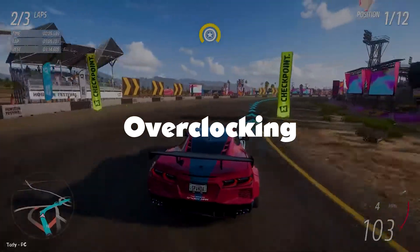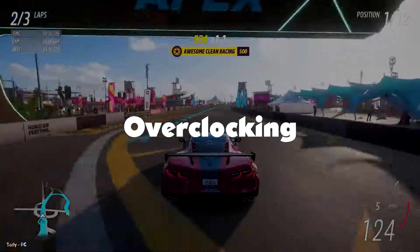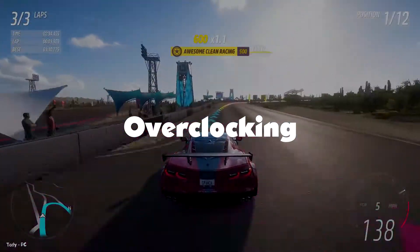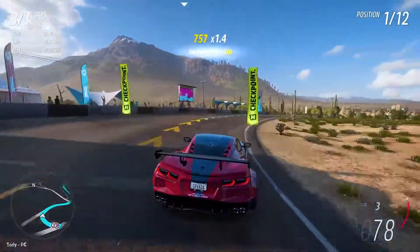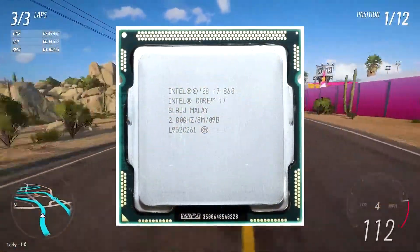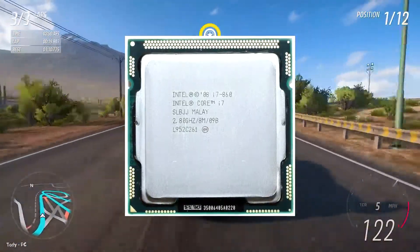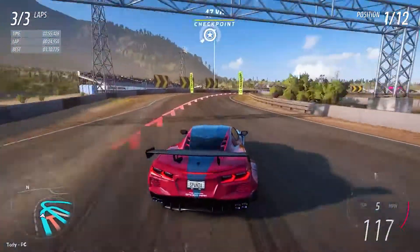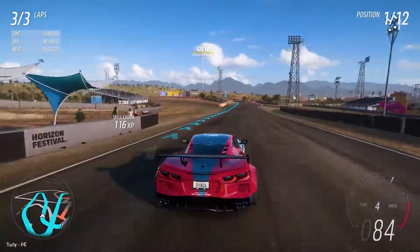Overclocking. One of the more complicated ways to get increased performance from your CPU is to overclock it. Overclocking is where you push your computer's components harder and faster than the manufacturers intended. For example, overclocking an Intel Core i7-860 that normally runs at around 2.80GHz out of the box can mean that you get well over 2.80GHz out of it. Manufacturers tend to be conservative with their out-of-the-box clock speeds to ensure that the CPUs do not overheat for the average consumer.